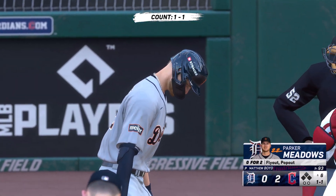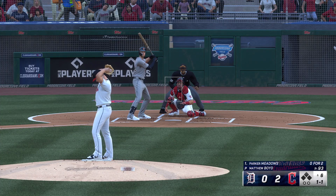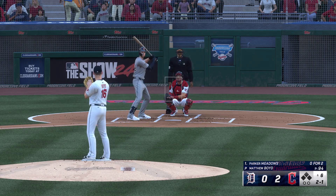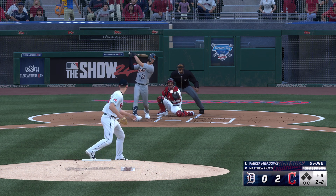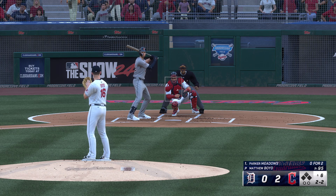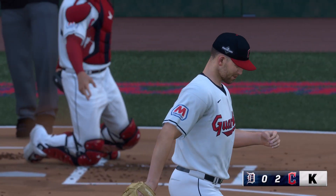All set for the top of the sixth. Now it's the DH Parker Meadows. Two and one — these Tigers show great discipline at the plate, and patience definitely seems to be the name of their game in this one. The starter's leash has to be getting tighter with his pitch count where it is, but so far he's been really effective. Swings and misses — struck him out.